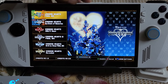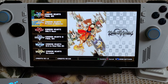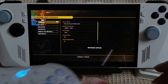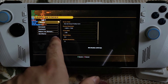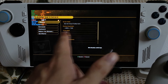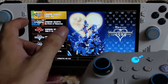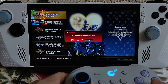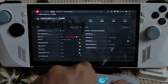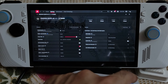Some of these Kingdom Hearts games were crashing on the ROG Ally. After tweaking a few settings I was able to fix the crashing issue, and now running upscaled from 720p to Full HD.